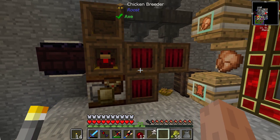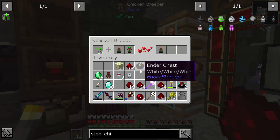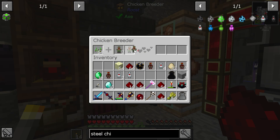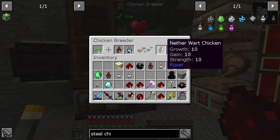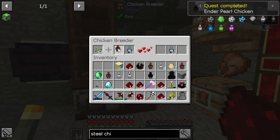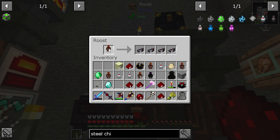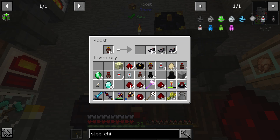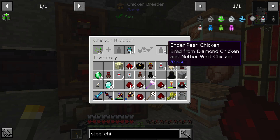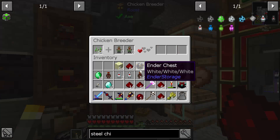Let's make one more and then we can put them in the roost and just be done with it. Emerald chickens are starting to pop out. Here we have ender pearl chickens and nether wart. I don't even know if I really need to make nether wart chickens. Ender pearl chickens with the diamond chickens to breed some more.